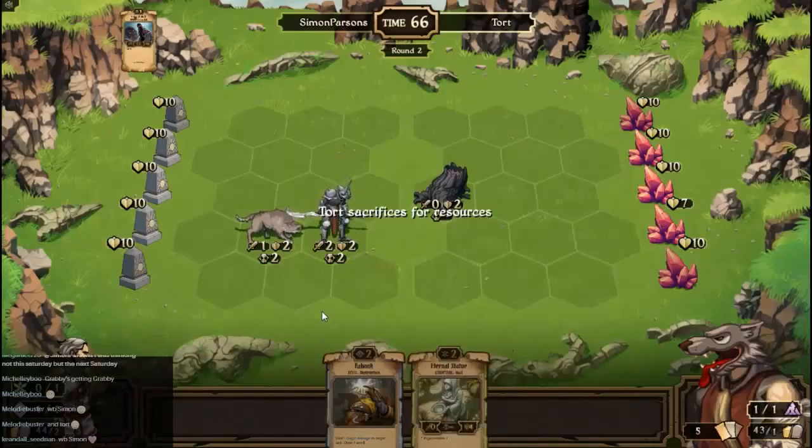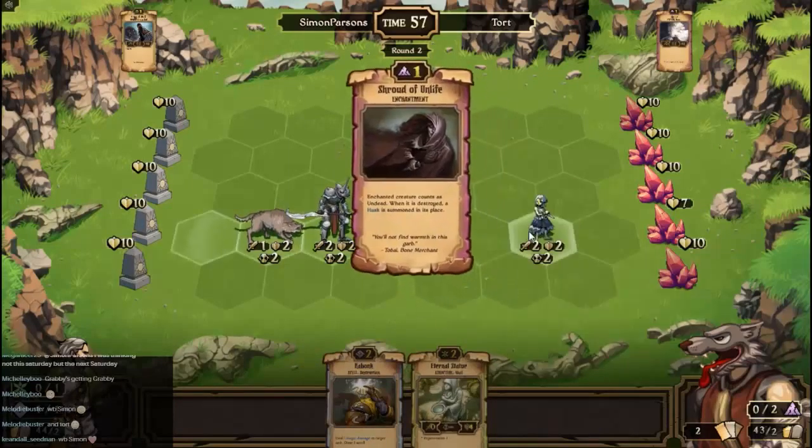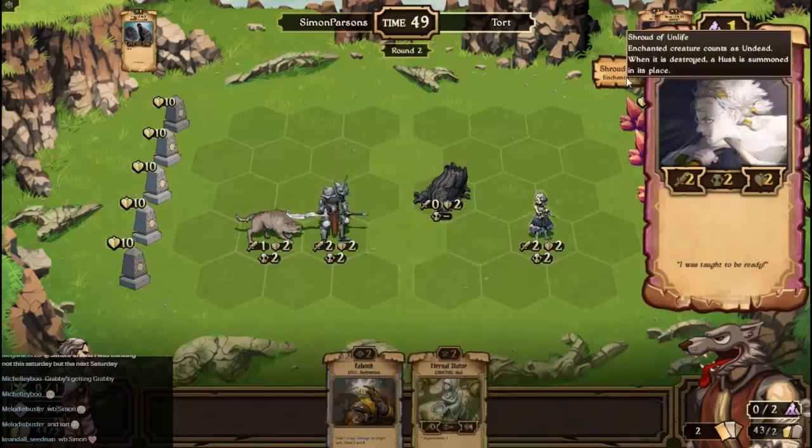Let's sacrifice that. Feel free to chat, ask any questions you want, because this is a good opportunity to do it. It was such a nice little run last time round. I've done something a little bit different and interesting this time. We'll see if that works out for me. An Uncharted creature counts as undead — when it is destroyed, a husk is summoned in its place.